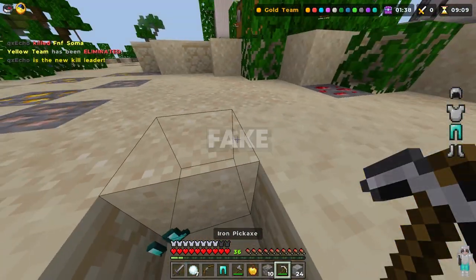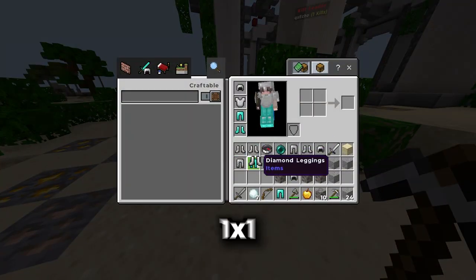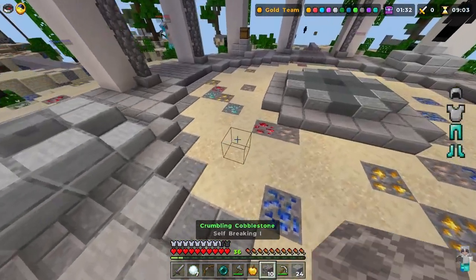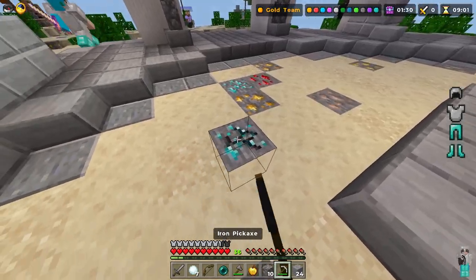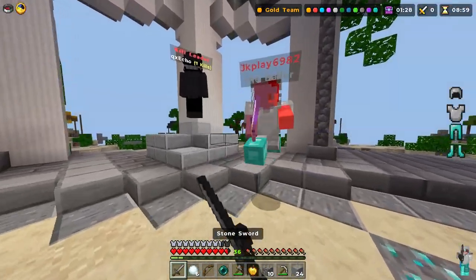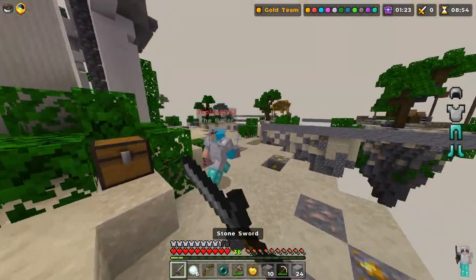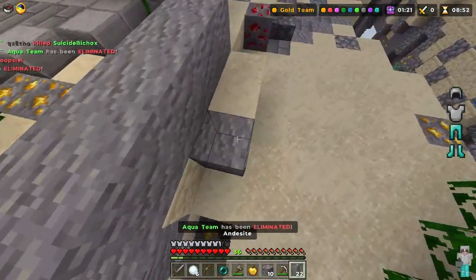These texture packs are fake and are not what they look like. They may be called 1x1 texture packs, but they're actually the same resolution as Minecraft's default packs, just covered over, which is not going to change your FPS at all. It's just going to be like playing the normal game but with an uglier texture pack.